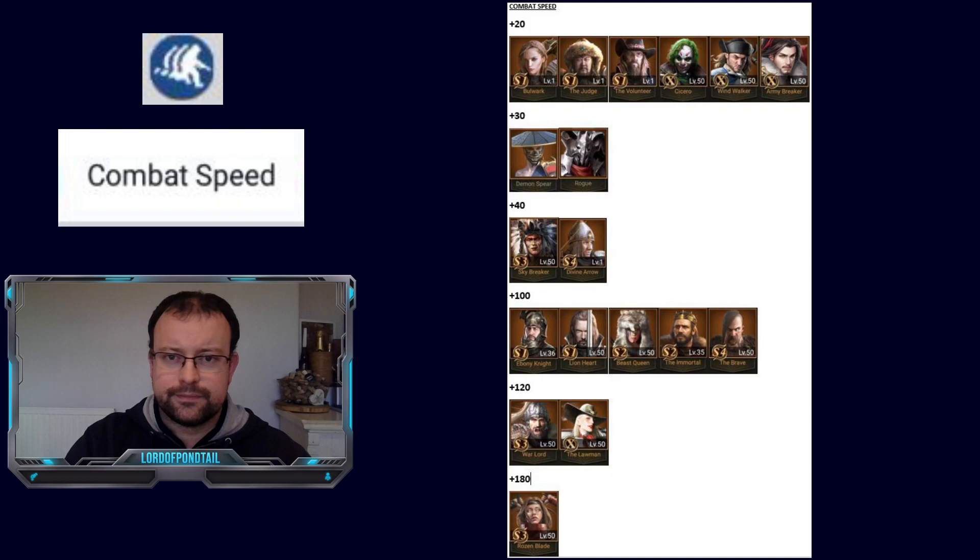Let's talk about heroes. Included in the score on the battle report will be the boost you're getting from a hero. All of these heroes have additional combat speed as part of their sixth skills: Bulwark, the Judge, the Volunteer, Cicero, Windwalker and Army Breaker all give plus 20 combat speed. Demon, Smear and Rogue give plus 30. Skybreaker and Divine Arrow give plus 40. Then five heroes give plus 100: Ebony Knight, Lionheart, Beast Queen, Immortal and The Brave. Two give plus 120: Warlord and The Lawman. And then Rosen Blade gives plus 180 combat speed to troops in her squad — far ahead of everyone else.